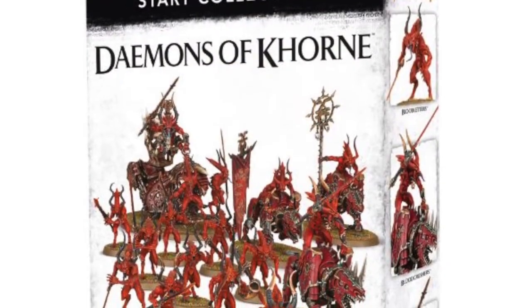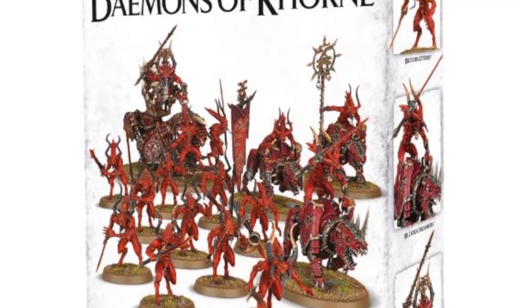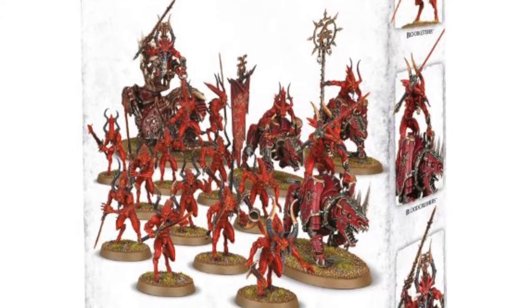This box is pretty short and sweet. It comes with ten bloodletters, one herald of Khorne on the bloodthrone, and three bloodcrushers.